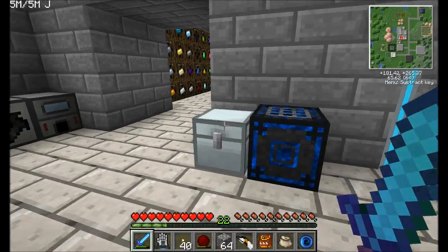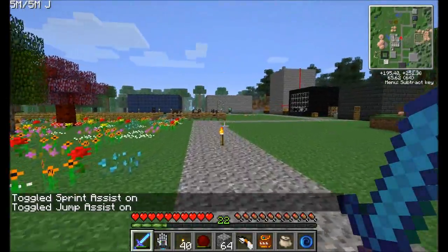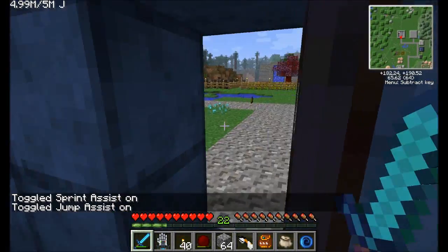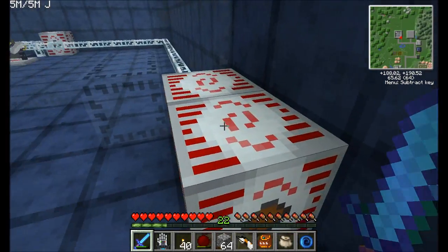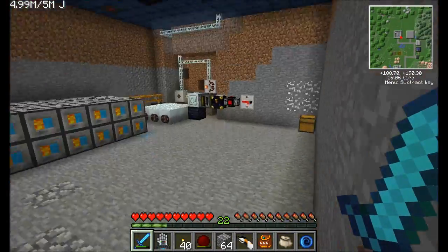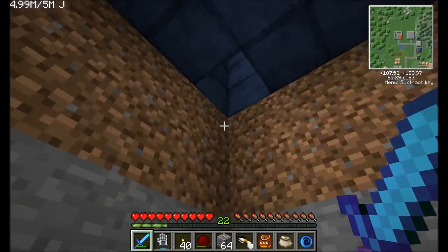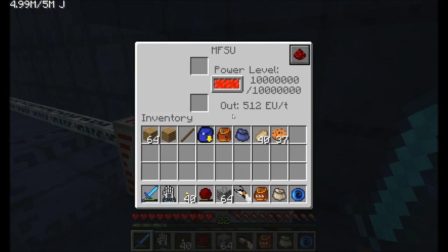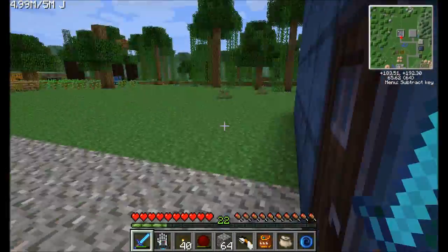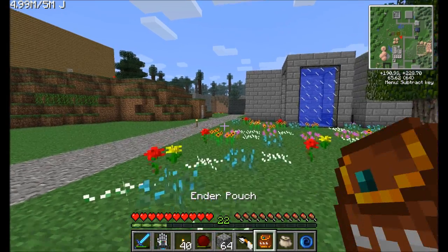I am ready to build a system that will automatically transfer power and recharge items. There are a couple of different ways you could do this — with BuildCraft, RedPower, or ComputerCraft. What I'm going to do is use a ComputerCraft turtle, a gate reader module, and a little bit of programming to automatically charge items and store them in different ender chests.